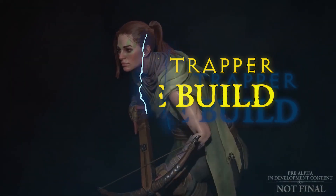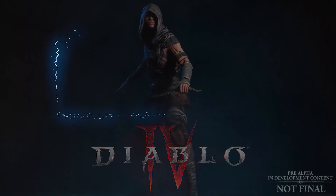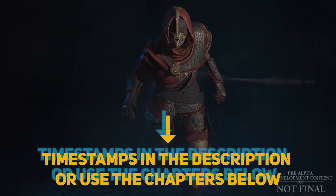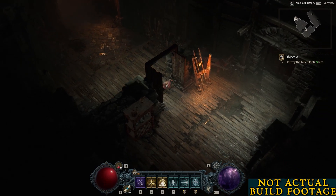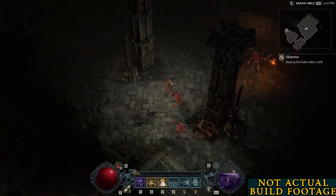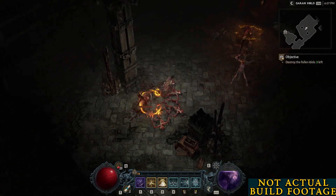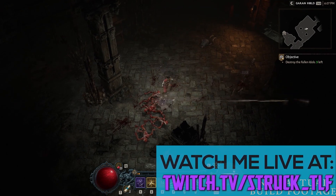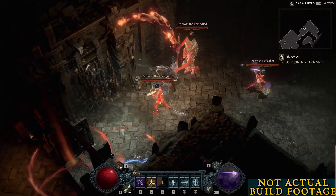This is one such setup for the Rogue class called Shadow Trapper. The beta tests will only let us reach level 25 and only let us play in the first act/zone called Fractured Peaks, so these builds would be more suitable for a player in the actual post-launch game — ideally characters around level 50-60 plus. I've used 50-60 skill points when making the build instead of the full 100, so they can be used to jump-start the player's post-story endgame grind.